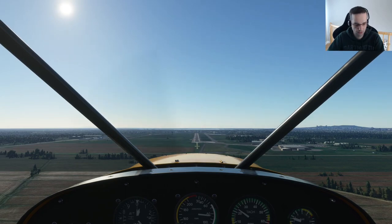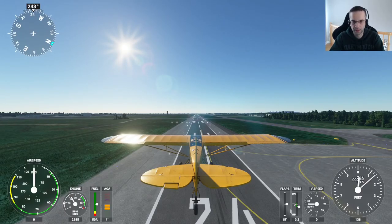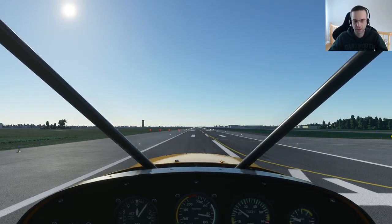Knowing when to flare isn't obvious, so I'm going to slew myself right onto the runway and show you about when you should start thinking about doing a flare. Ideally you want to do it when you're about 10 feet off the ground, but figuring out 10 feet in the sim is a little harder than in real life. The easiest way is to start flaring when the runway starts to be the only thing you see out the sides of the cockpit. This is about where I would start my flare — it's not exact, but for the purposes of the game it'll work pretty well.